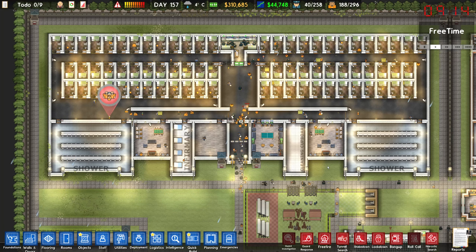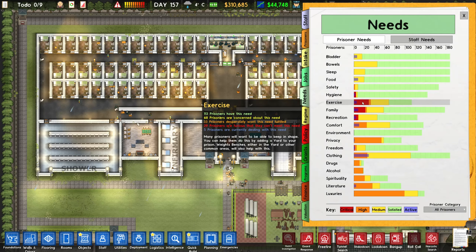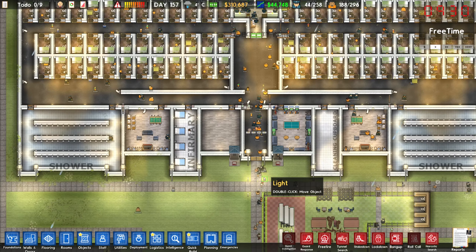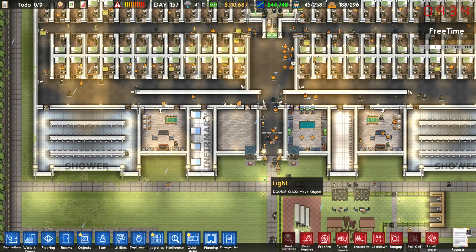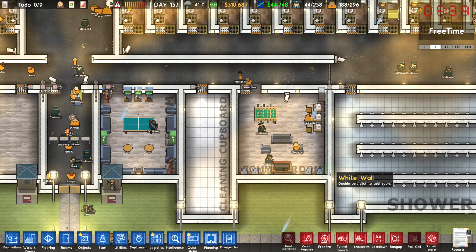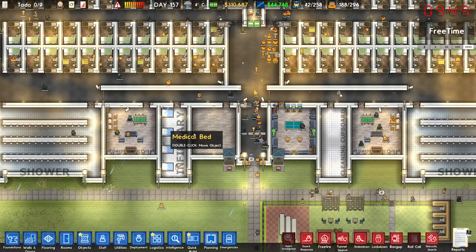I want to turn my attention to the main section of the prison and take a look at prisoner needs. Exercise is kind of a big one, which is interesting because they do get yard time. Family and comfort are big ones too — prisoners generally want to feel comfortable physically and emotionally. I almost wonder if adding another common room would be a good idea, as it would let them chill during free time and might split the gangs up a little bit.